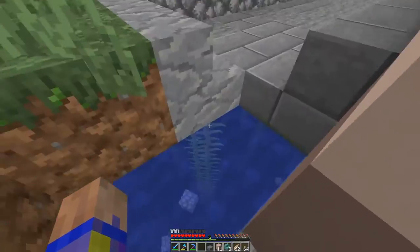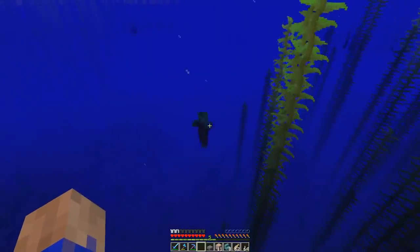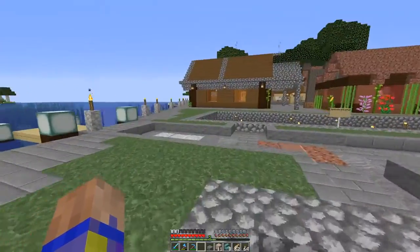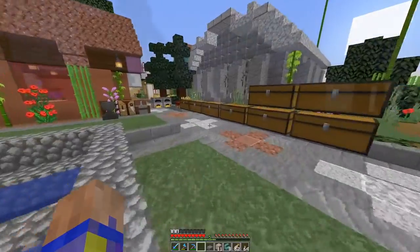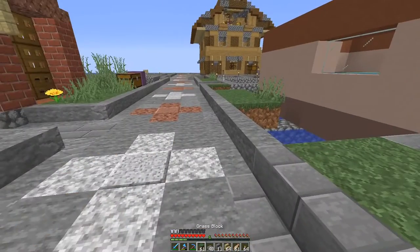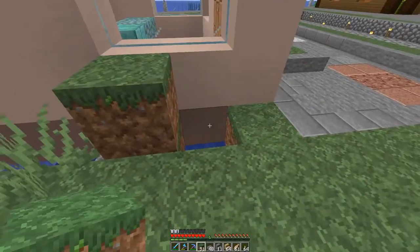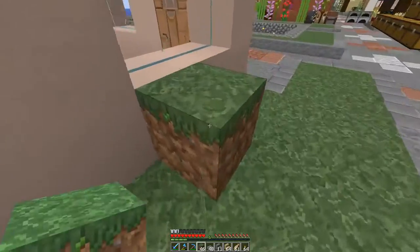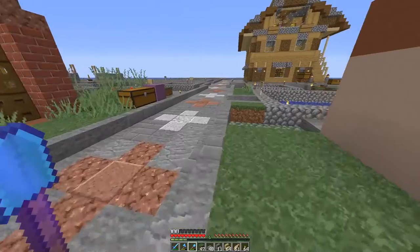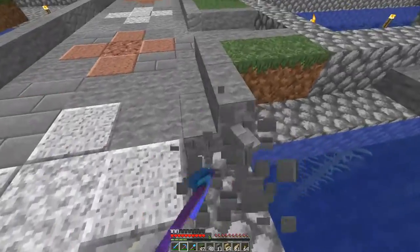I'm going to put some grass in this corner. There we go. It's getting nighttime too. I got rid of that trader because he was in my way — I did get some leather and leads. Okay so we got this all taken care of. I had to redo the roads around here because I changed the way the road was.